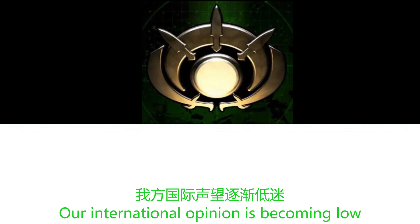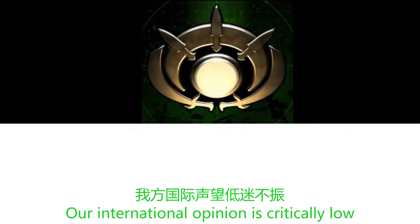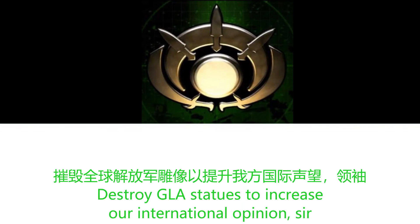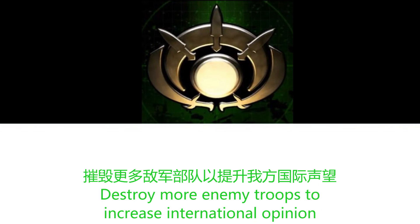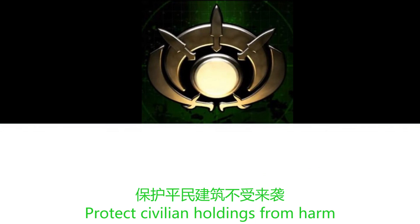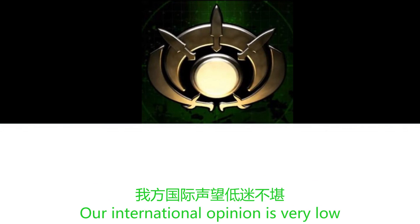Our international opinion is becoming low. Be careful that civilian structures are not being captured. Our international opinion is critically low. Destroying civilian structures will adversely affect our international opinion. Destroy GLA statues to increase our international opinion. Destroying enemy structures will increase our international opinion. Destroy more enemy troops to increase international opinion. Our international opinion is falling. Protect civilian holdings from harm. Our international opinion is rising. Our international opinion is very low.